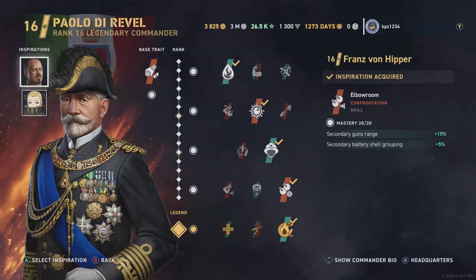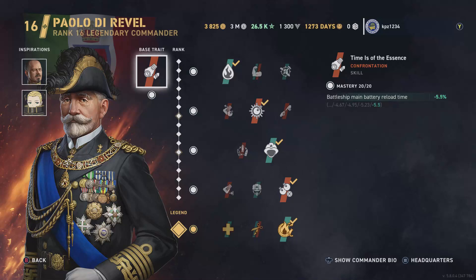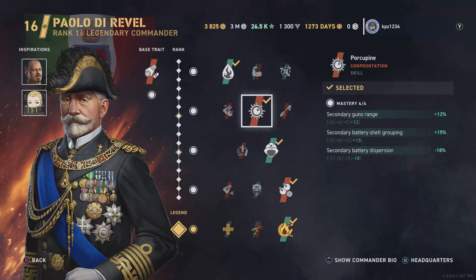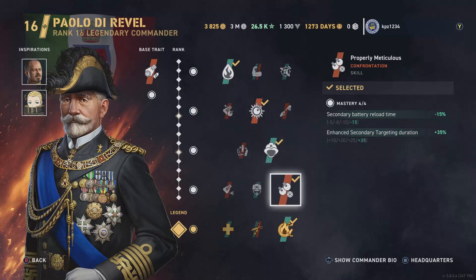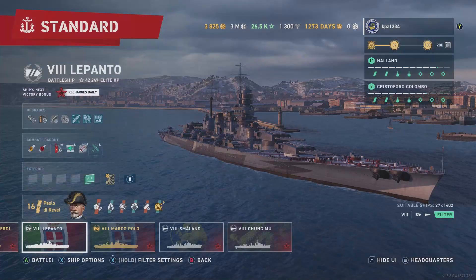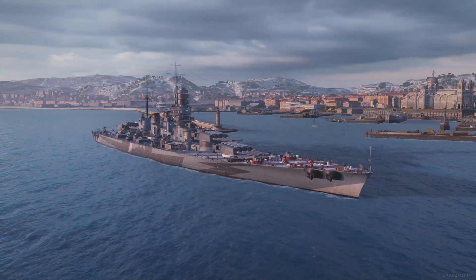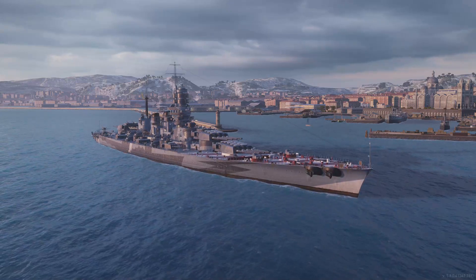Looking at the commander: Arpeggio Haruna with Von Hipper. Base trait reduces reload — and they already nerfed this. Skills chosen are Porcupine, Firefighter, Properly Meticulous, and Fight Fire with Fire. Your mileage may vary — you might build the ship differently, let me know in the comments. That's the video, I hope you enjoyed it. Like, comment, subscribe. See you next time on the home of the slightly above average ship review — thanks for watching everybody.